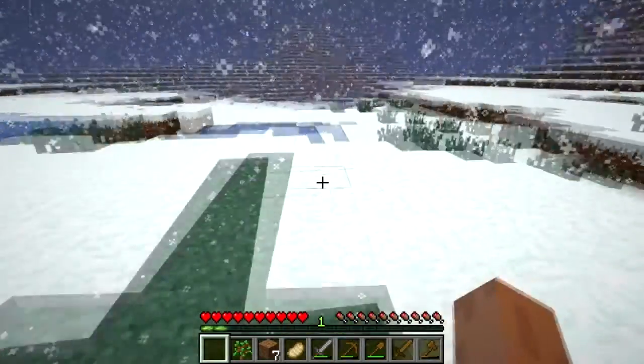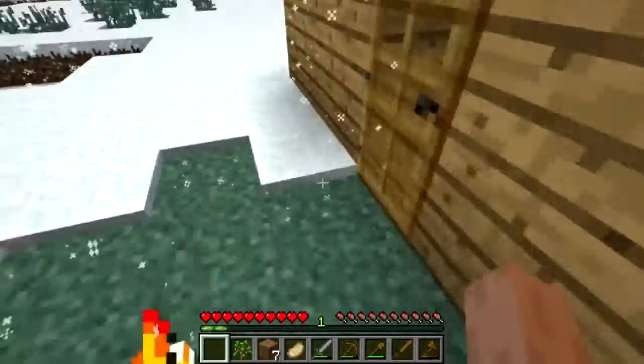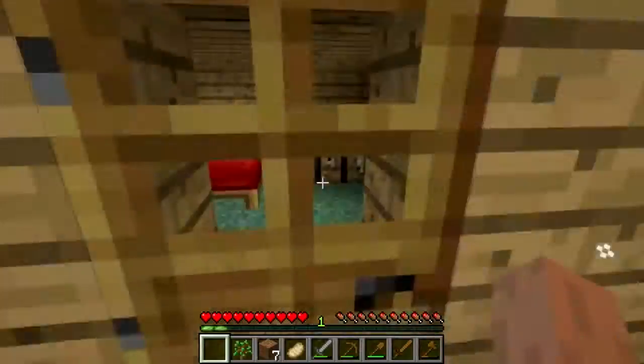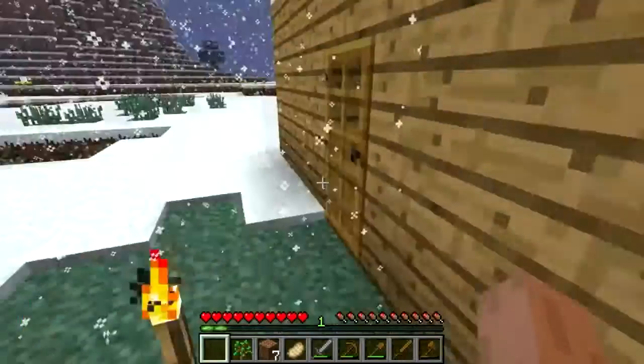Now, why don't you want to do this over here? Because what if a skeleton stood here? The door just opened. What if a zombie stood here? Door opened. What if a spider stood here? Door opened. You don't want to do that. Just put it inside, and that's it.